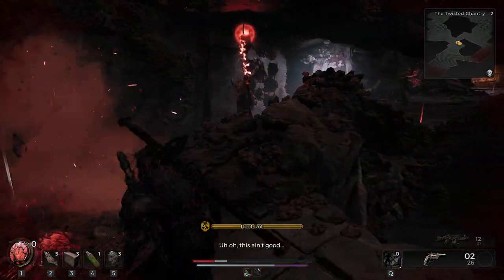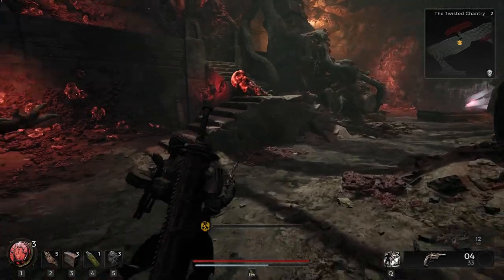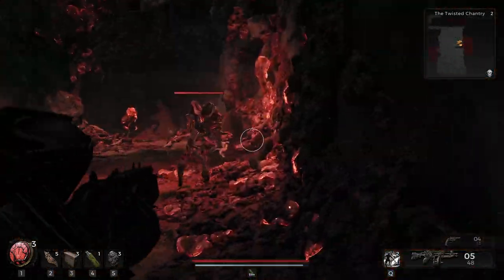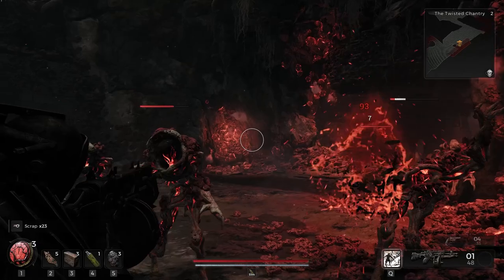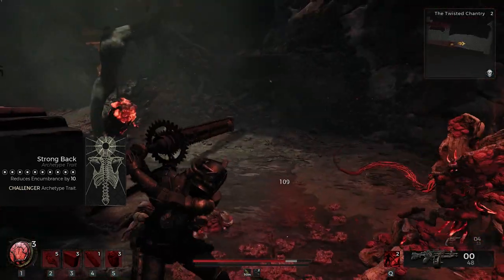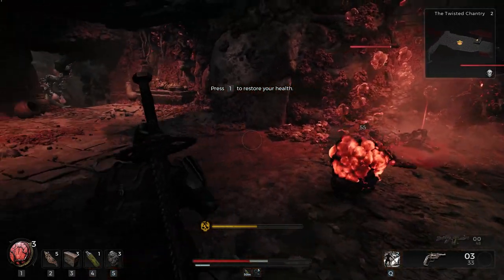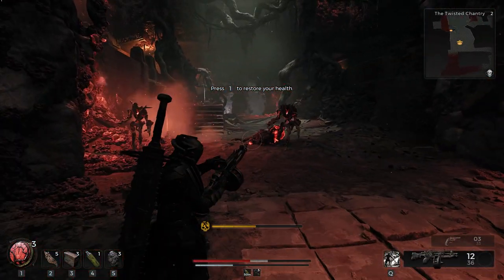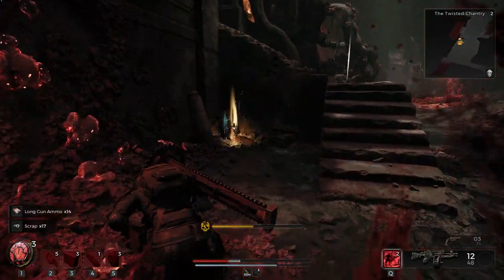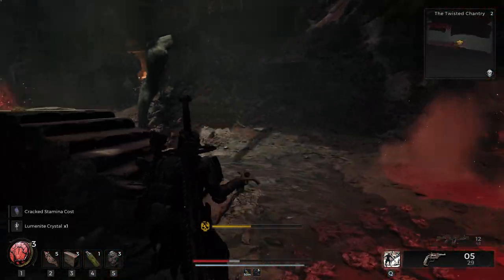My problem with this class is that the shotgun is rough out the gate. The Challenger is supposed to be more of a melee class — you start with a rusty great sword too — but it doesn't really feel like a melee class, it just feels meh. Your trait is pretty amazing though: reduce encumbrance by 10, which definitely adds up. At archetype level 10 you unlock the trait even when not playing the class, letting you wear heavier armor without slow rolls or extra stamina cost.